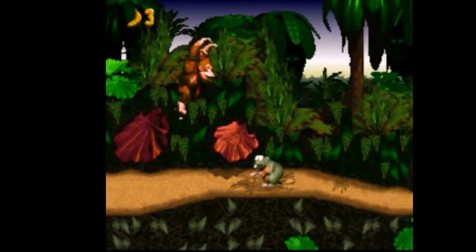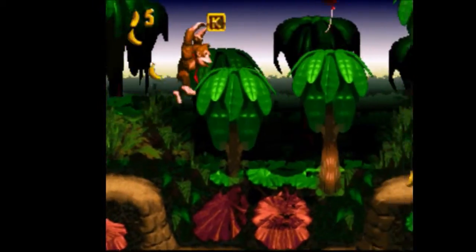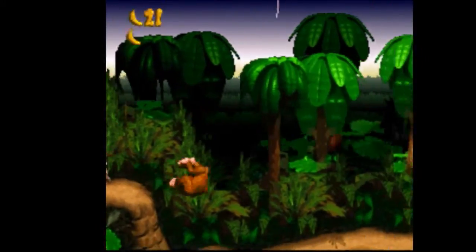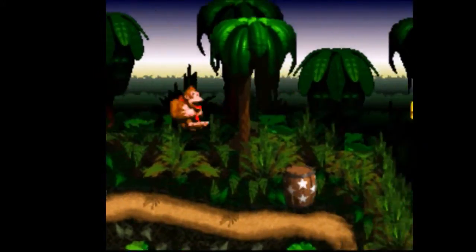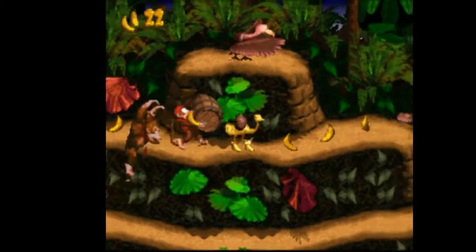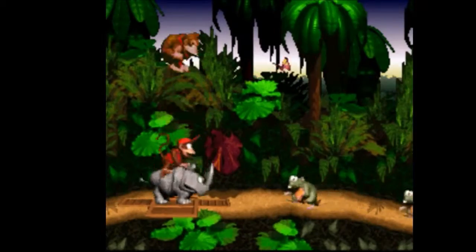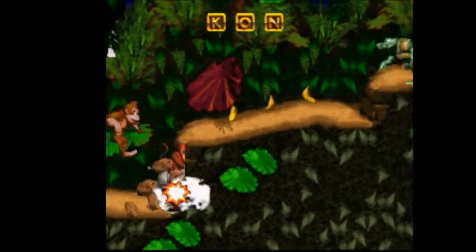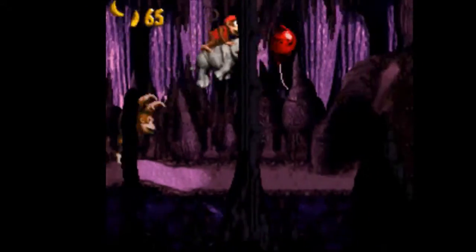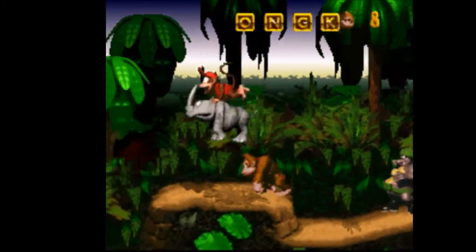I'm playing on a rock candy style controller and I've edited the buttons to mimic what the Super Nintendo controls used to be. I'm just trying to speed run through this as best as I can — I'm going to try not to make these episodes really long. Do you see this? The monkey is riding a freaking rhino and this rhino is a G.